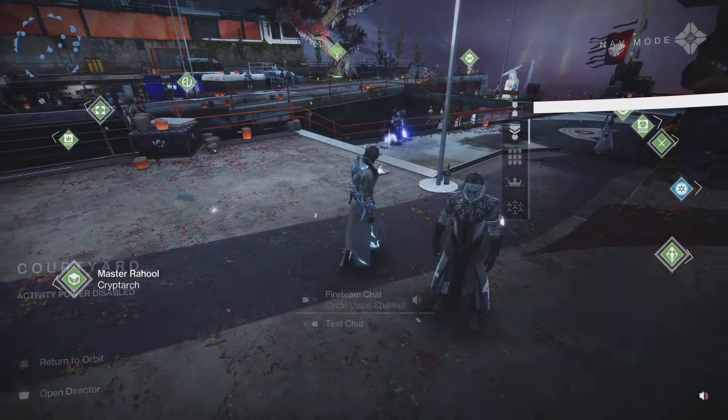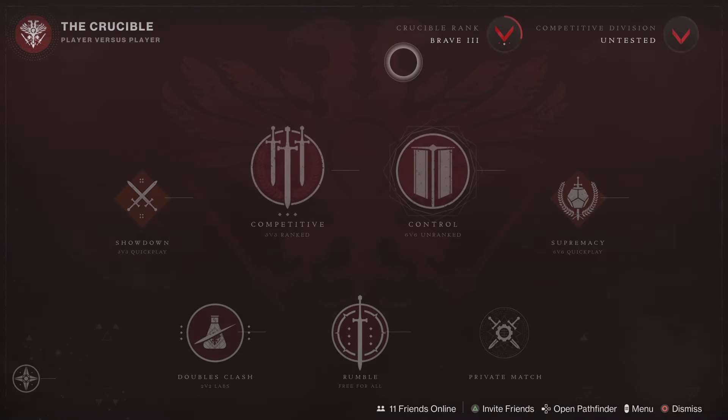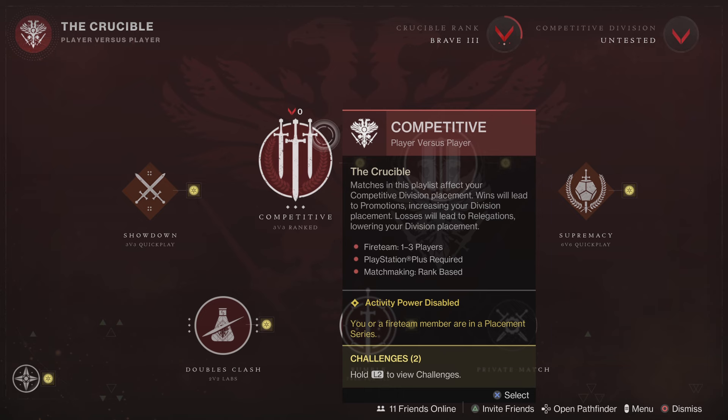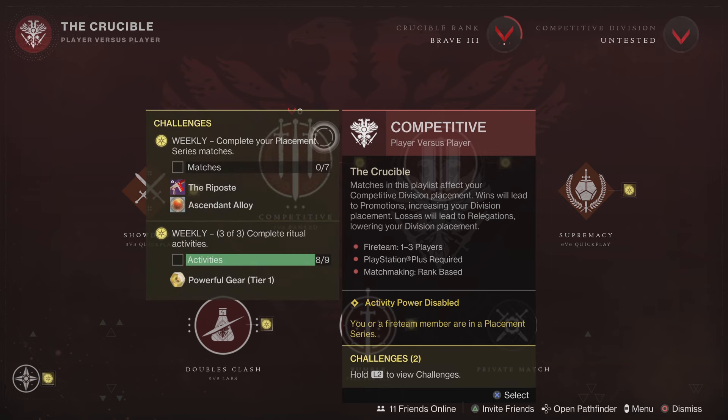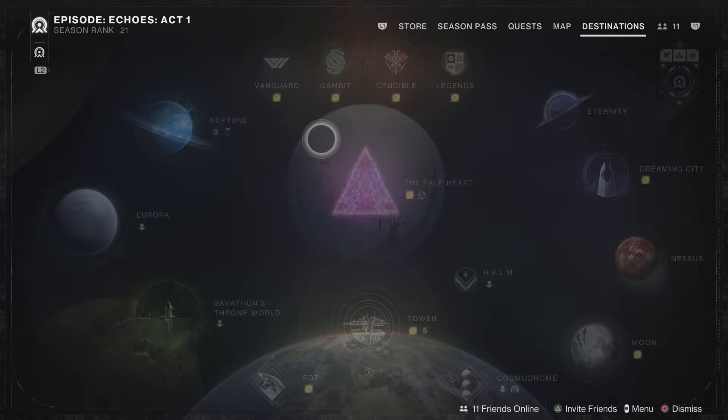Now let's talk about how to obtain this brand new auto rifle. It's very simple, just like how all the other ones worked. You're going to go into your competitive playlist, and when you hit L2 to view the challenges, you see the source for it. Weekly, complete your placement series matches. Once you complete those, you will just have to play three matches per week. Every time you complete that objective on a week-to-week basis, you will earn one auto rifle. You can get up to three per week if you have three characters, or more if you have more characters.